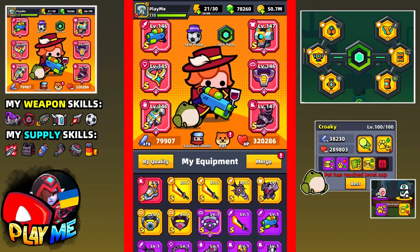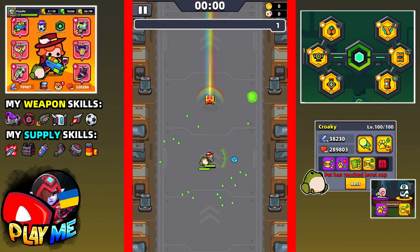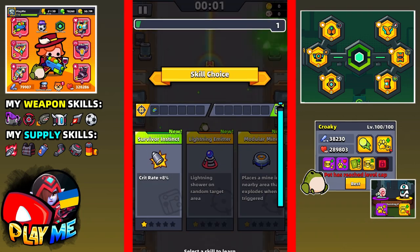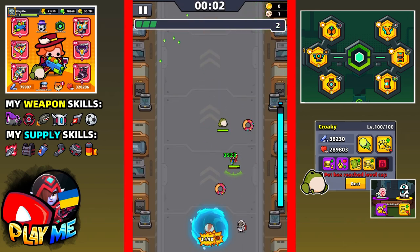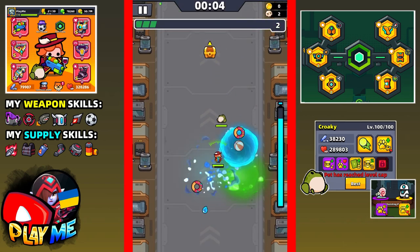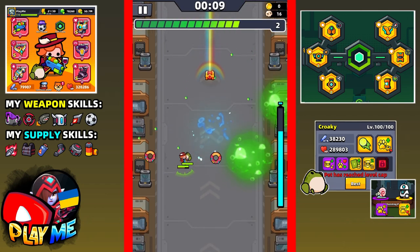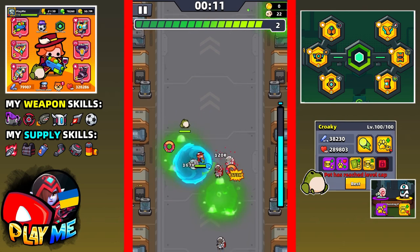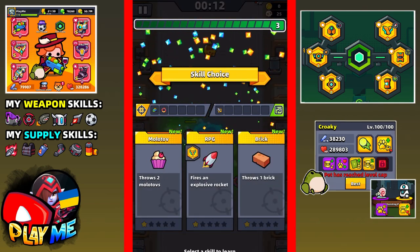Hello guys, today we're going to pass the next new chapter, chapter 108. This chapter is a 15-minute chapter with a vertical map. For this chapter I decided to go with void power - it's my first try. I only know about the bosses, not the mobs. That's why I chose guardian because I think we'll have mobs whose projectiles cannot be blocked.